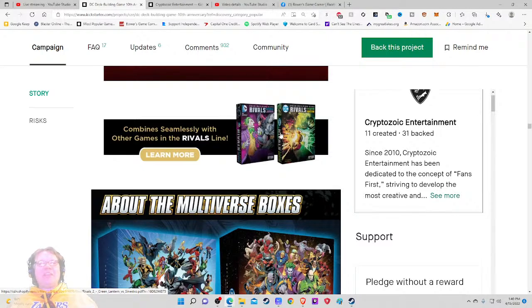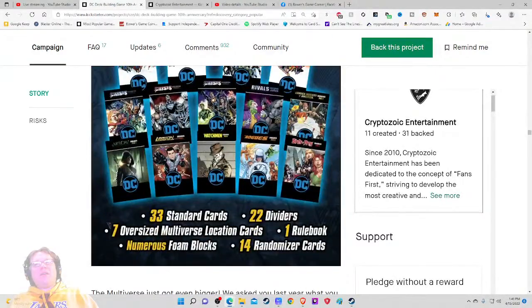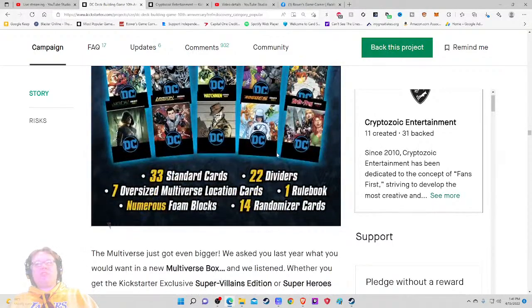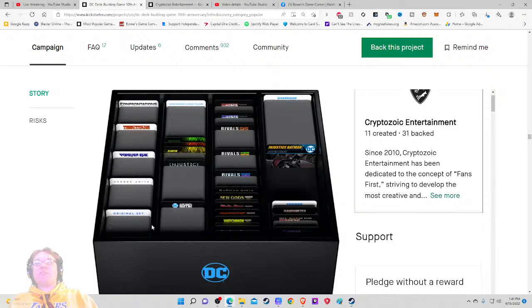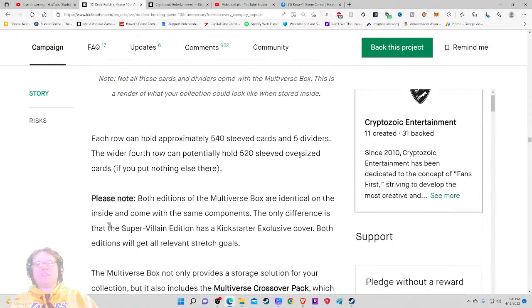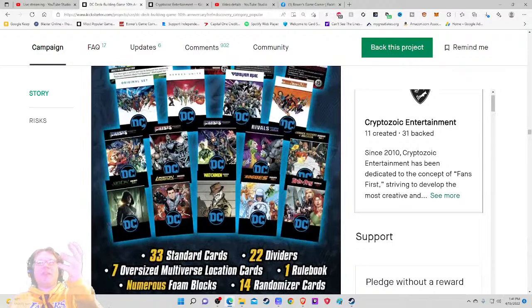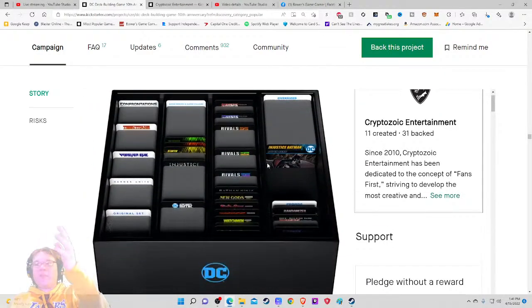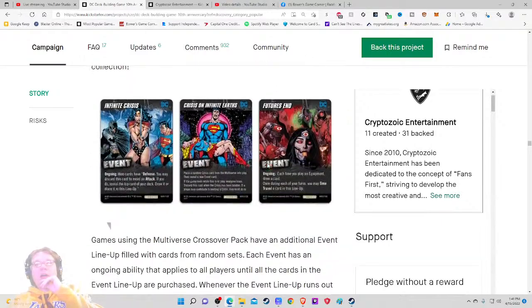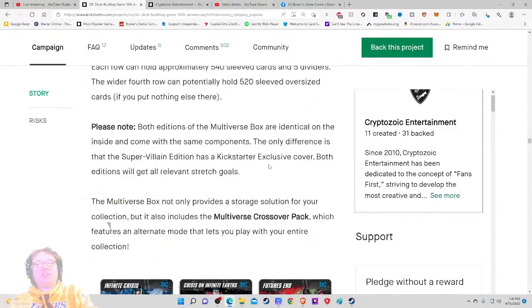They are really just opening up a liquidation sale right here and I kind of love it — why not? About the Multiverse Boxes — Kickstarter exclusive cover, cool. Look at the foam inserts! I'm glad they opened that box — I think this is a fantastic shot right here too. Too many companies don't open the box. If you know what the inside looks like, show me. It holds 540 sleeved cards and five dividers. If I'm really interested in this box, they're giving me a lot of information here. I love what they're doing. I would like the prices though — you're beating around the bush on prices in the pledge system.